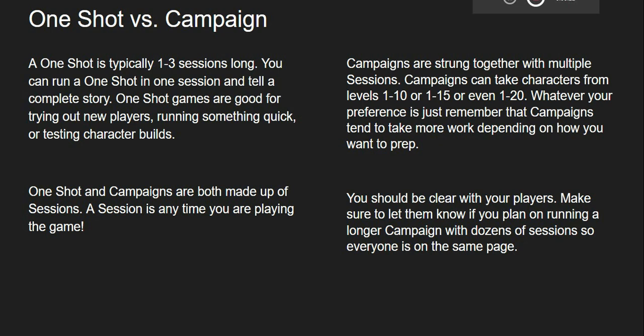One-shots and campaigns are both made up of what is called a session, and a session is anytime you and your players get together to play the game. Campaigns are longer and are strung together by multiple sessions. Campaigns can take characters from levels 1-10, or 1-15, or even 1-20. You can even go 1-5 — whatever your group is most comfortable with.